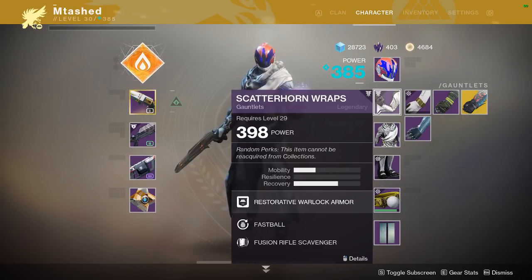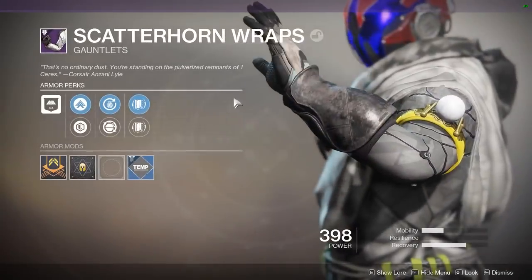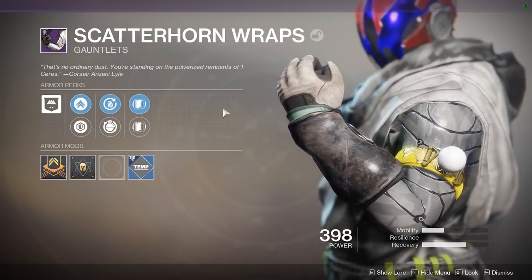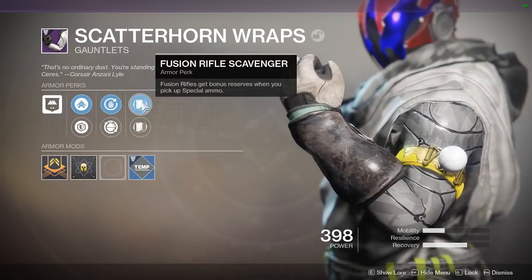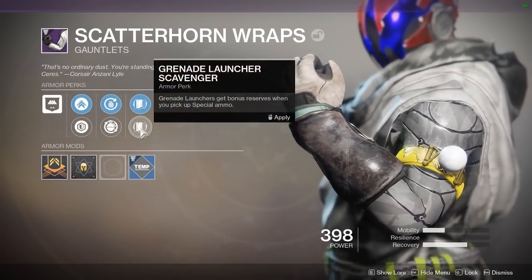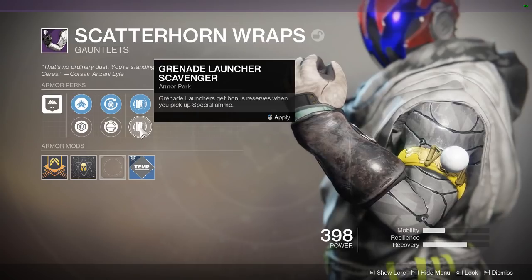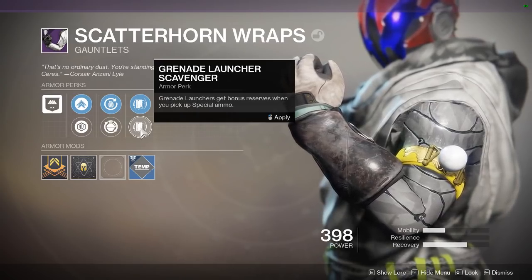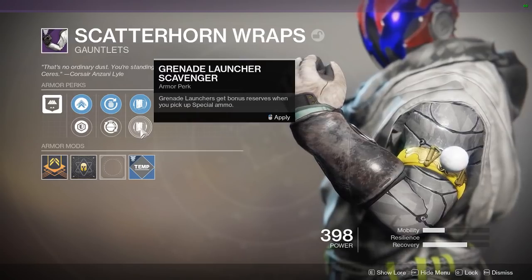This is one small indicator on the future — this is one arm piece, and I have no idea what all the mods are, but this has me excited. Let's say you like to use fusion rifles — you can get bonus ammo when you pick it up. Maybe you like a grenade launcher, you can do the same thing. So depending on what weapons you're using, you can have different arm pieces that are going to help you out with your ammo supplies.